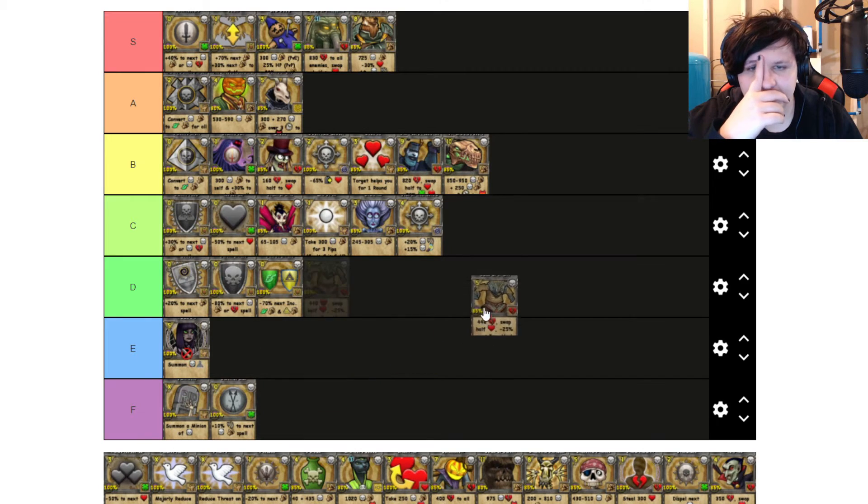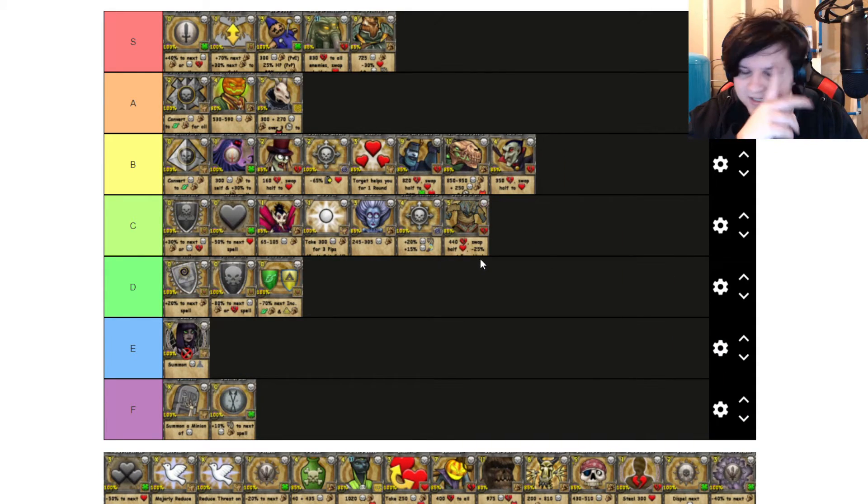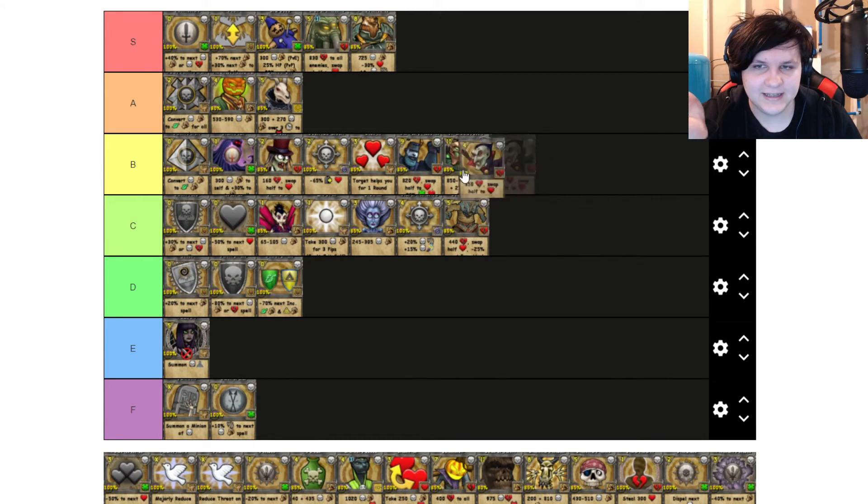Lord of the Night — my problem with this is it's just Vampire but worse because it costs 5 pips. And Vampire will go up into B tier. Obviously it heals quite a bit more, but it costs 5 pips. I feel like 5 pips is just too much of a cost. I feel like that's decently fair as a whole.